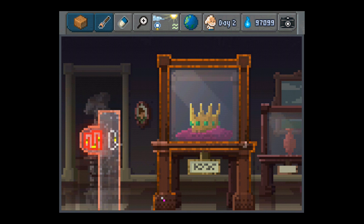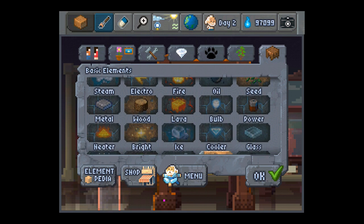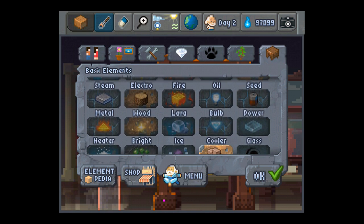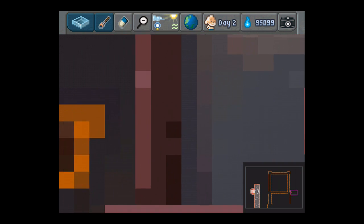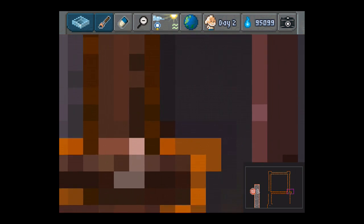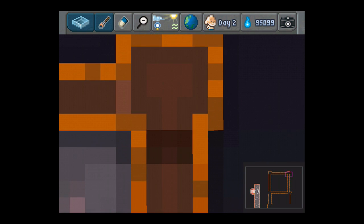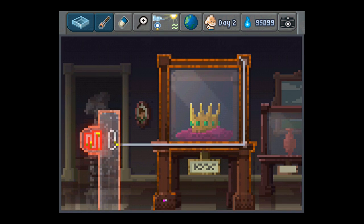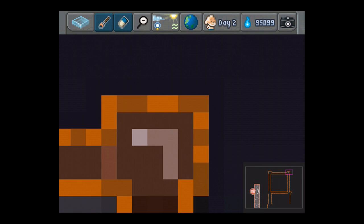The way lasers work is they can be reflected at 45 or 90 degrees using glass — it follows some real physics logic. So I'm going to use glass now and try to reproduce this pattern. I can form a square by scrolling up... and I missed it — just by one. I can correct it.